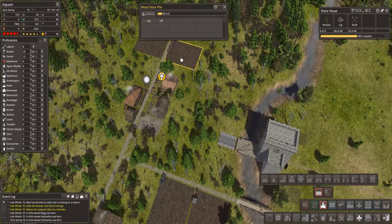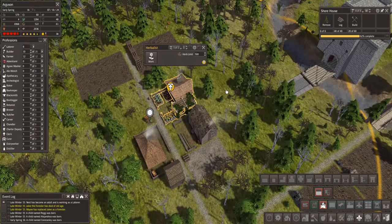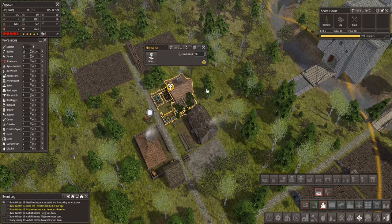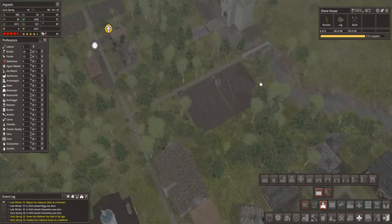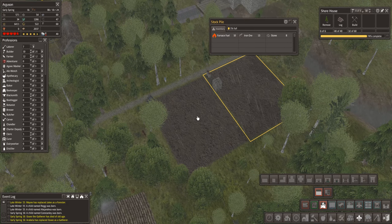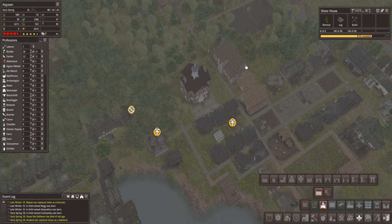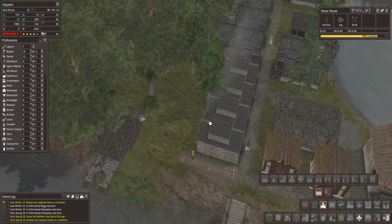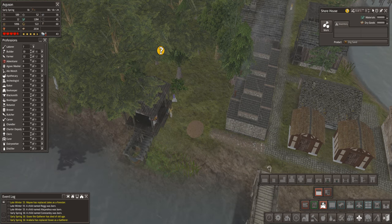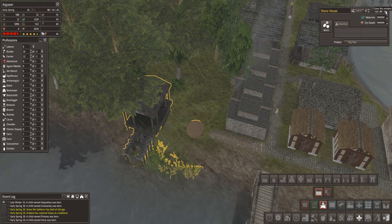We still have lots of stone collection going on - wood stockpile, stone stockpile. You're saying you've got all the herbs in the world? I'm going to get you to make even more herbs. There's the stone stockpile - excellent. Let's get this shore house done over here. So that one was sand and this one is going to be clay - add you on there. Excellent.